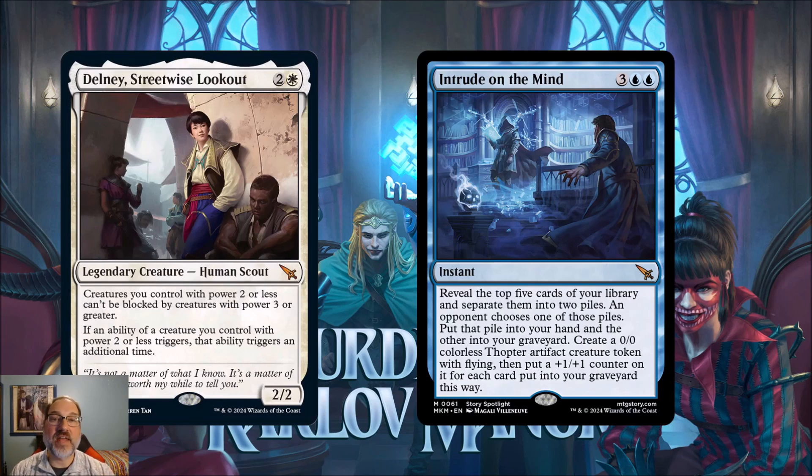Next we've got Intrude on the Mine, for three and two blue mana. It's an instant that reveals the top five cards of your library and separates them into two piles. An opponent chooses one pile; put that pile into your hand and the other cards into your graveyard. Then create a 0/0 colorless artifact creature token with flying and put a plus one plus one counter on it for each card put into your graveyard this way.